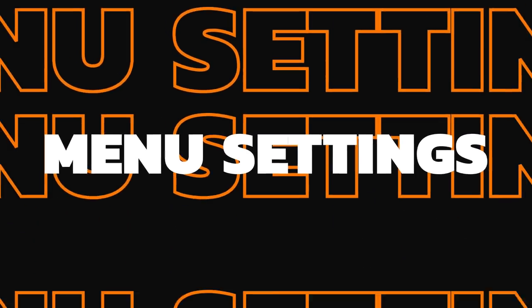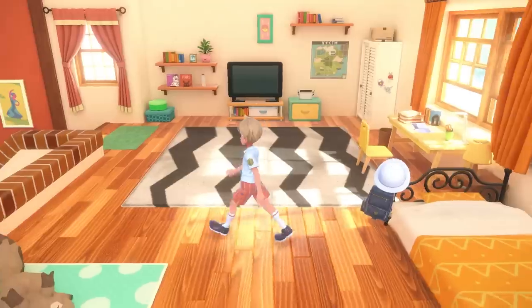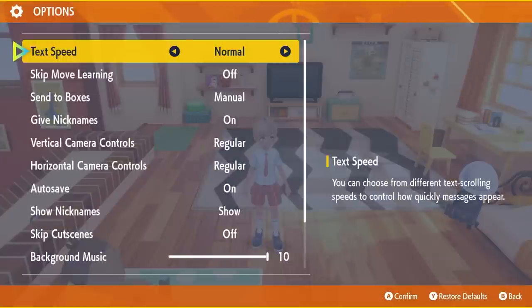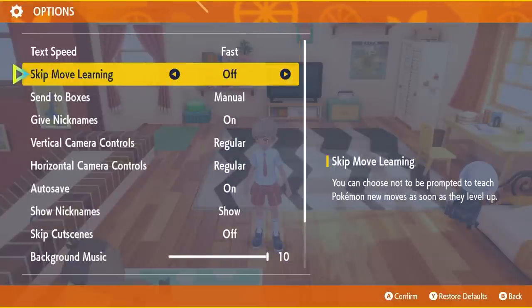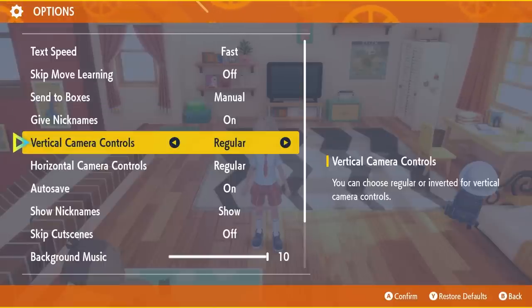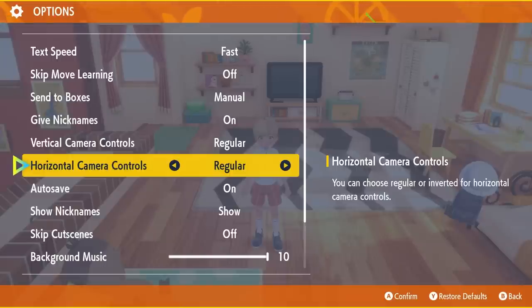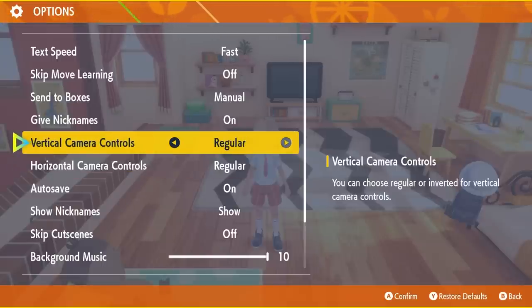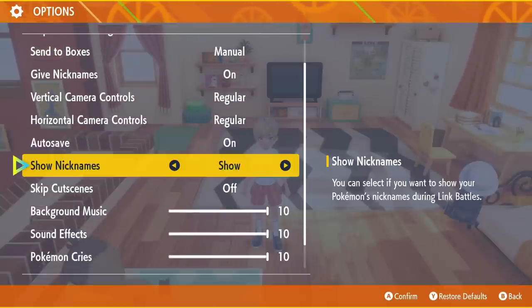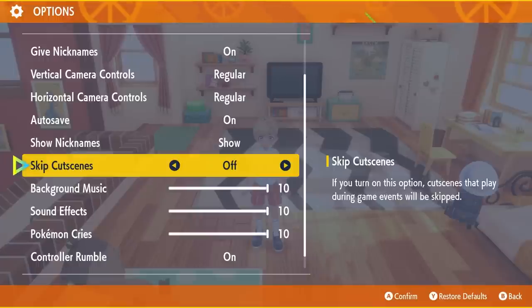Once you get into the game you will want to maybe change a few of the settings in your menu screen. You have the options to speed up your text, as well as automatically sending Pokemon to boxes when you have a party of six. Like Sword and Shield's skip movie feature, skipping cutscenes is an option you can toggle on throughout your playthrough, but for your first playthrough it's probably worth keeping on to immerse yourself in the whole experience.